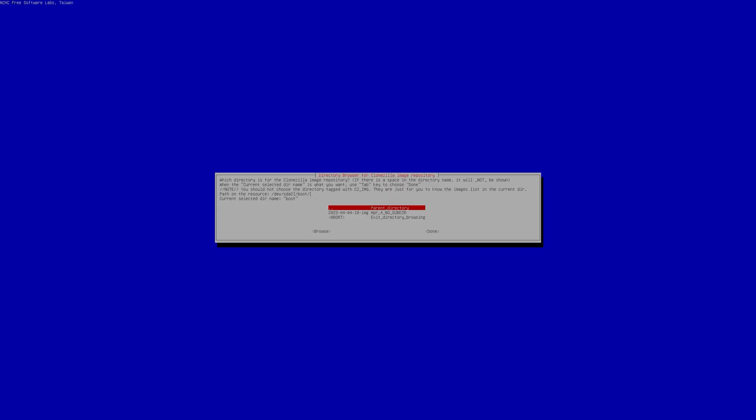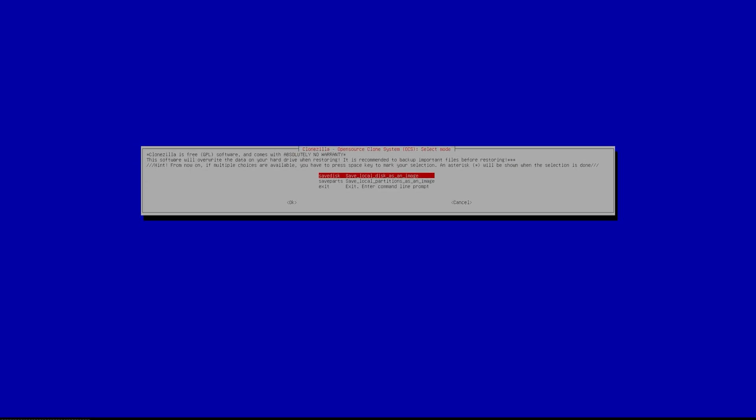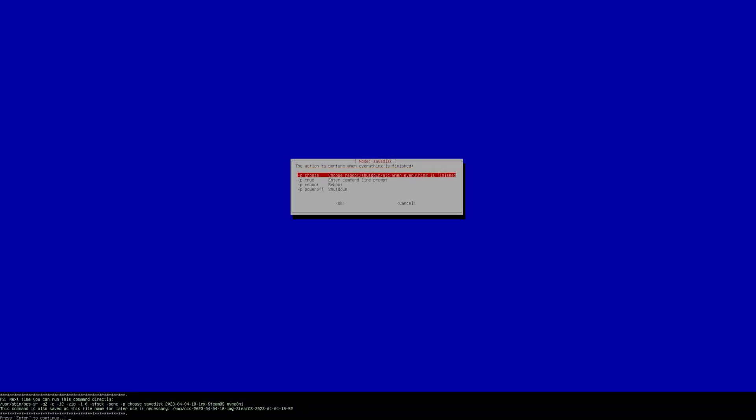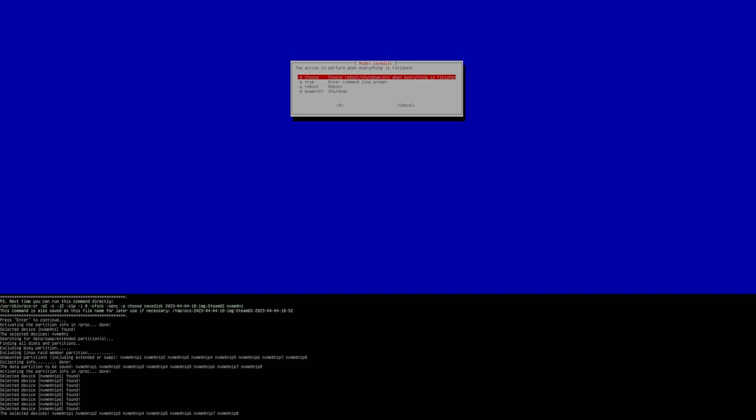Use the arrow keys to go to Browse, save it in the parent directory, and click Done. Select Beginner mode and press Enter. Choose to save to local disk as an image and give it a name — we named ours 'steam-os' — then press Enter. Choose the device to clone (the Steam Deck's internal SSD — it gives only one option), choose to compress it, skip checking and repairing, and select the option to check the image after cloning is done. Finally, choose to be given a prompt to shut down or reboot once the process is complete.